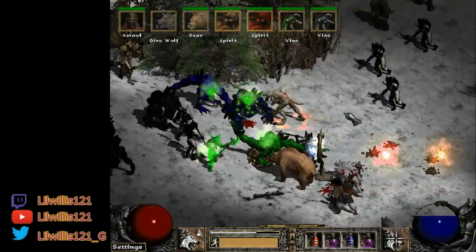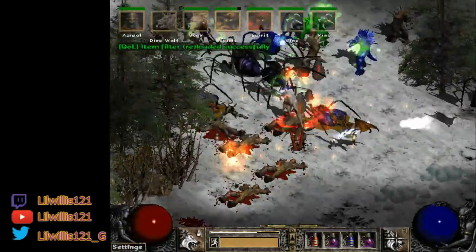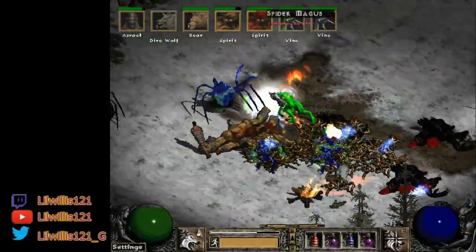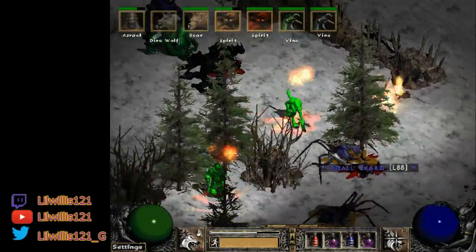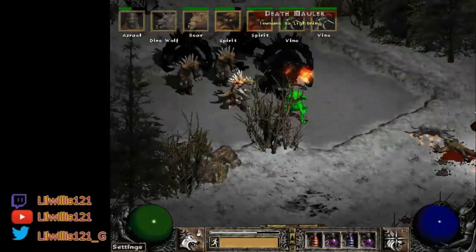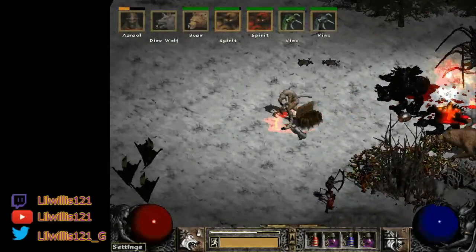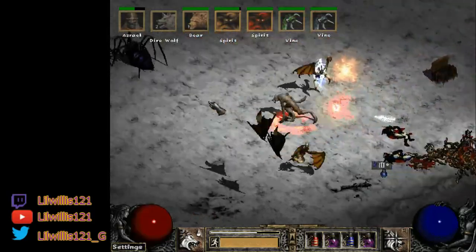In the T2 map you can see everything just kind of dies. The plague really spreads from monster to monster — you only have to hit them and then forget about them. It makes it really strong for dense maps. This is a really fun build — one of those you can zone out on. You're not too concerned about dying or macroing a bunch of abilities. Just hit stuff and watch it die.